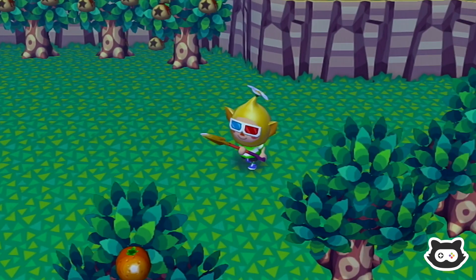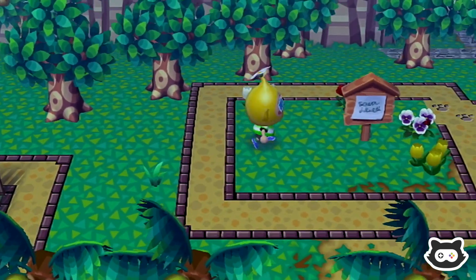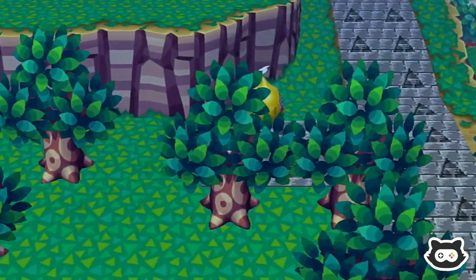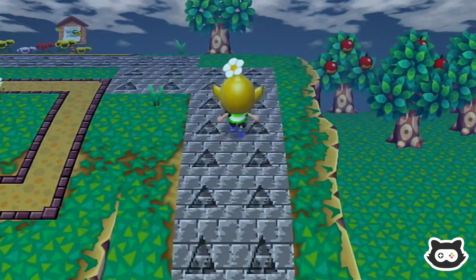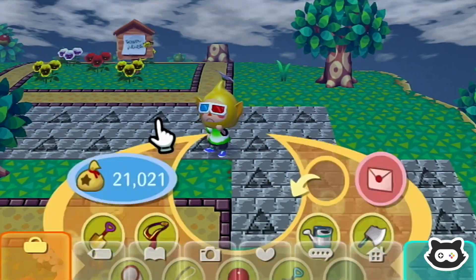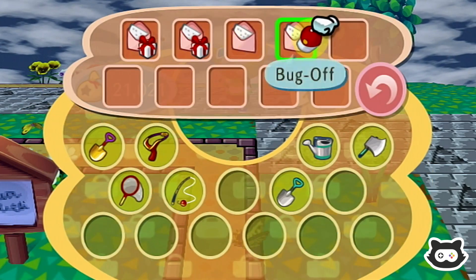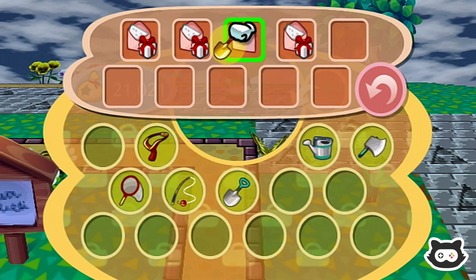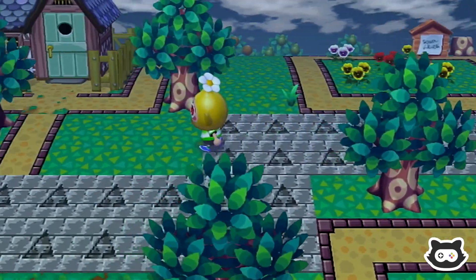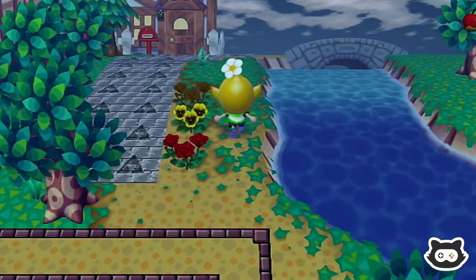I need an expert on money trees! Anyway, it is technically Thursday — it's Thursday in real life, we've caught up. So I thought we could head to the city and check out Red's shop. We should have some money on us, so we may even be able to buy a Gracie item, but we'll have to see. Let's check who's around town first — maybe we've got a visitor.